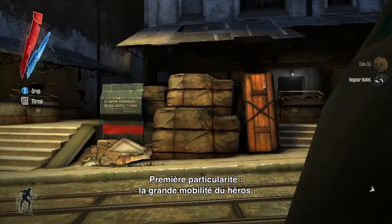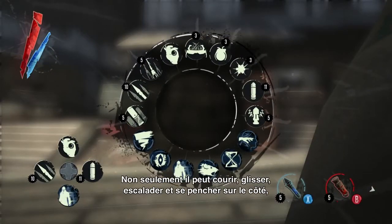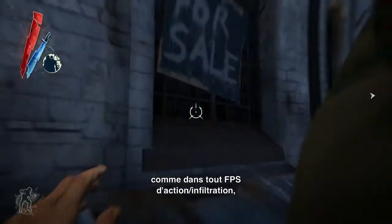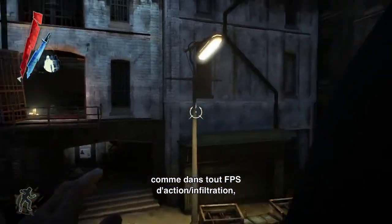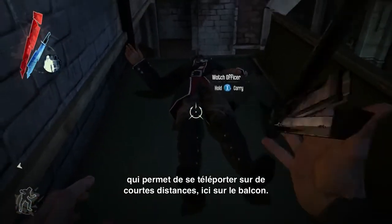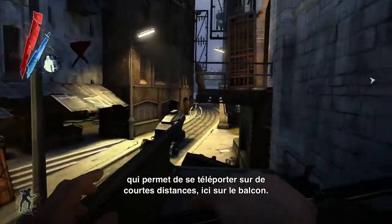One of the things about Dishonored is the player is highly mobile. There's not only sprint, slide, climb, and lean — things you'd expect in a first-person action game with a stealth component — but we also have supernatural powers like Blink, which was being used here to make a short-range teleport across the balcony.